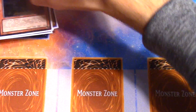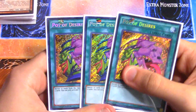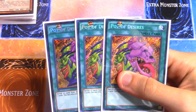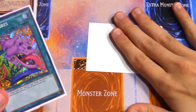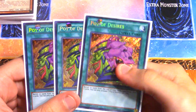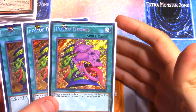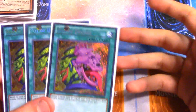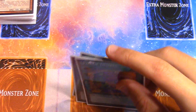The final monsters I use are three Ash Blossoms and one Maxx C — pretty staple hand traps for the deck. For spells, I use three Pot of Desires just to turbo through everything. Traditionally this deck would run Upstart Goblin but I prefer Desires to accelerate through the deck. You really need three Desires in a deck like this because you set face-down monsters like Geargiarmor, meaning even going first it's like going second since you don't really do anything on your first turn.